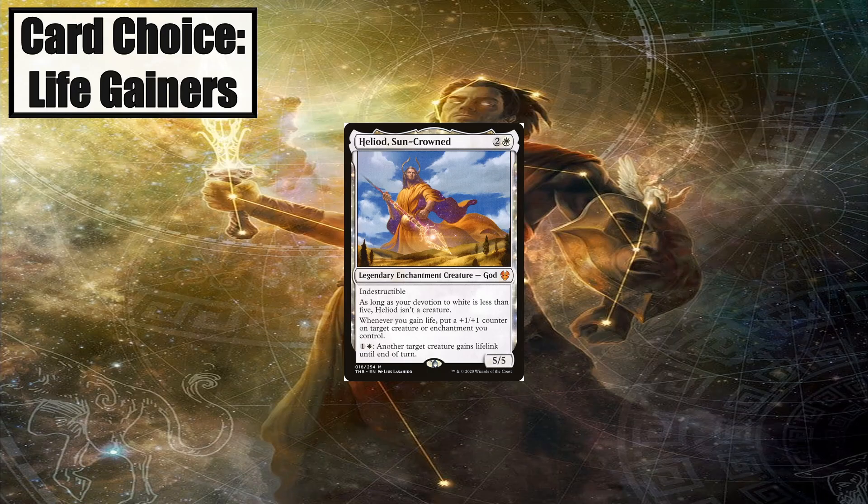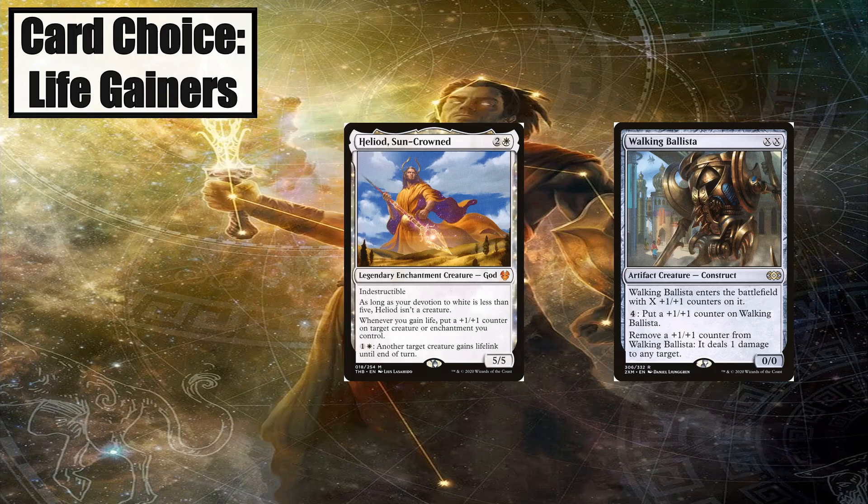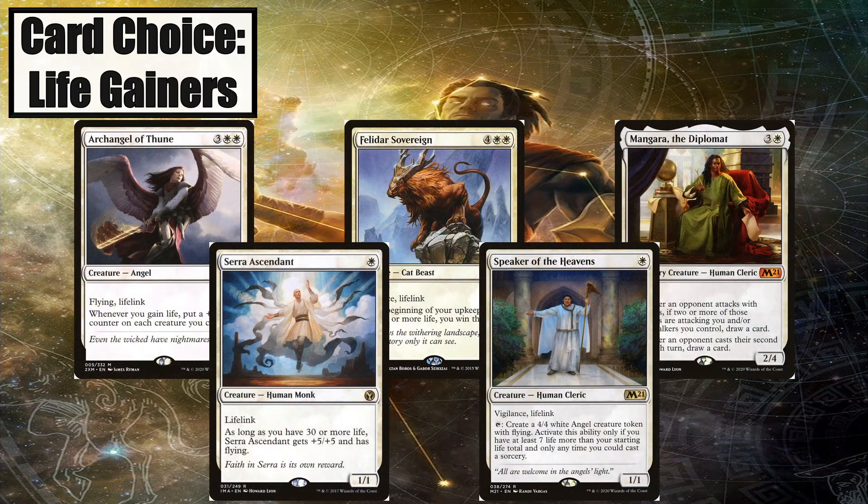Heliod, Sun-Crowned is easily the best card in the deck. He gives us a great lifegain payoff and is able to give our creatures lifelink. He also combos off with Walking Ballista, giving the deck a much-needed alternate win condition. Here are some creatures with lifelink that run in the deck.